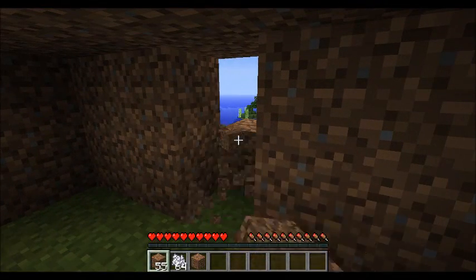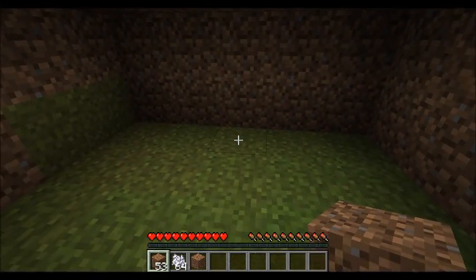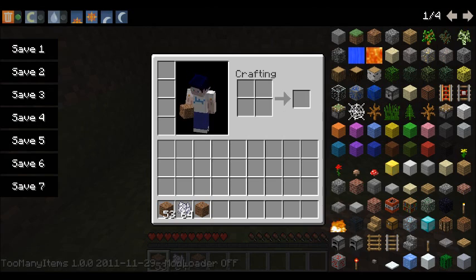Now block off the entrance. We're inside, but I want to do it neatly. We'll get rid of the excess dirt.